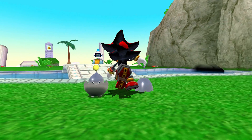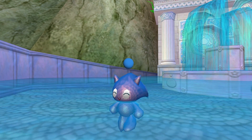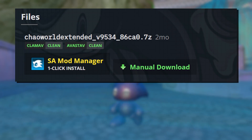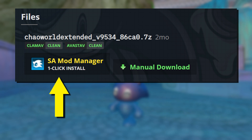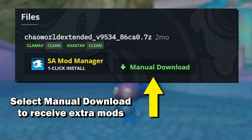So I'll be using the Chao World Extended method. Now, here's something that's very important. Once you have the mod manager installed, scroll to the bottom of the Chao World Extended page. You will see that there is a one-click install option and a manual download. For this to work, you will need to do the manual download. If you already had Chao World Extended installed through one-click, that's fine — just do the manual download as well.